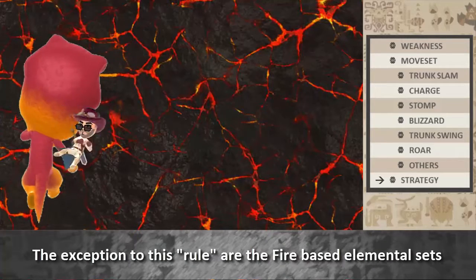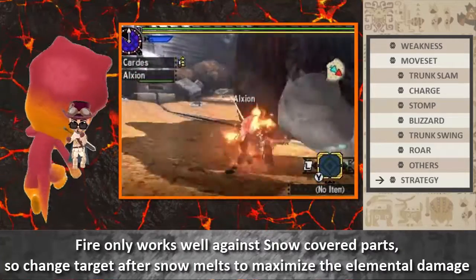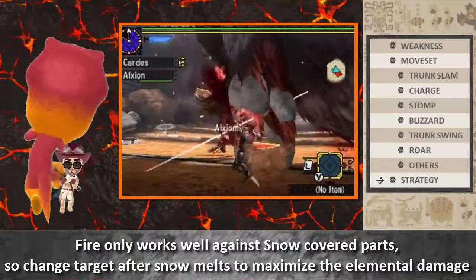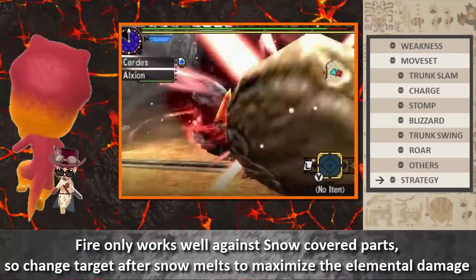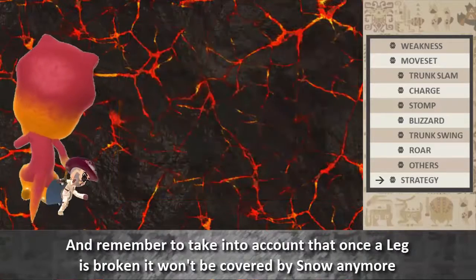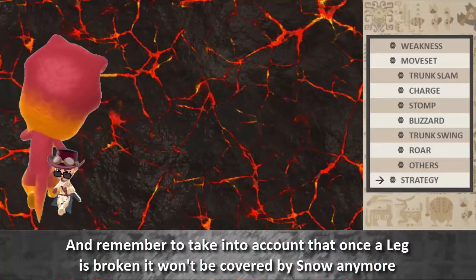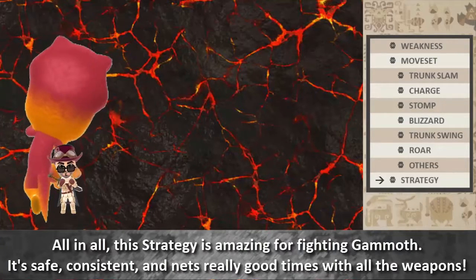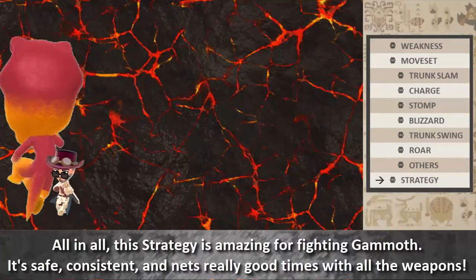The exception is fire-based elemental sets. Fire only works well against the snow-covered parts, so change target after snow melts to maximize elemental damage. Remember: once a leg is broken, it won't be covered by snow anymore. All in all, this strategy is amazing for fighting Gamoth — it's safe, consistent, and nets really good times with all weapon types.